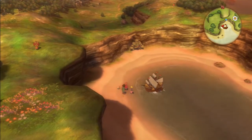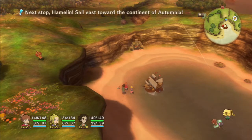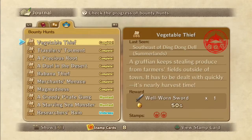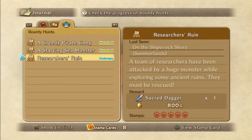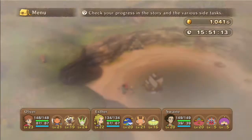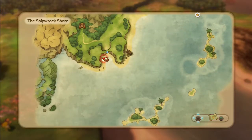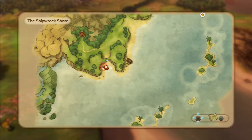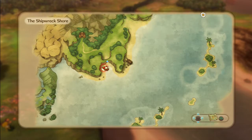As you can see here, there's a bounty hunt right in front of us — this golem type creature. This is bounty hunt number 95, Researcher's Ruin. As you can see we collect five merit stamps for this and a sacred dagger, so I'm guessing this is going to be a pretty tough battle.